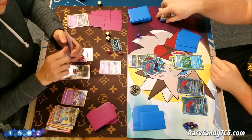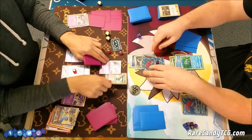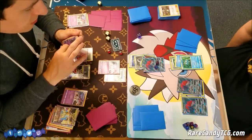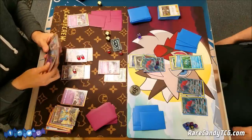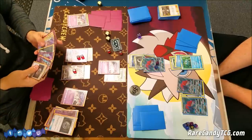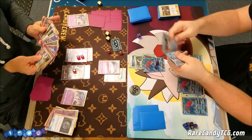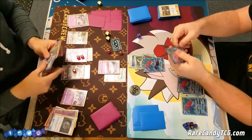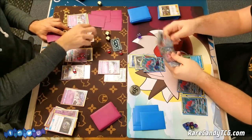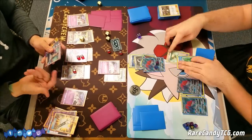Luckily I do have an N to work with — a draw supporter — and a Guzma as well. I have a Float Stone and Choice Band in hand. I can attach Choice Band, play Mystery Treasure discarding a Psychic Energy, and accelerate two Psychics out of the discard to this Ultra Necrozma. We only need the one here because the Zoroark already has 80 damage on it. I'm going to get down a fresh Ultra Necrozma and play Field Blower, getting rid of both of the opponent's tool cards — always nice taking away your opponent's free retreat.